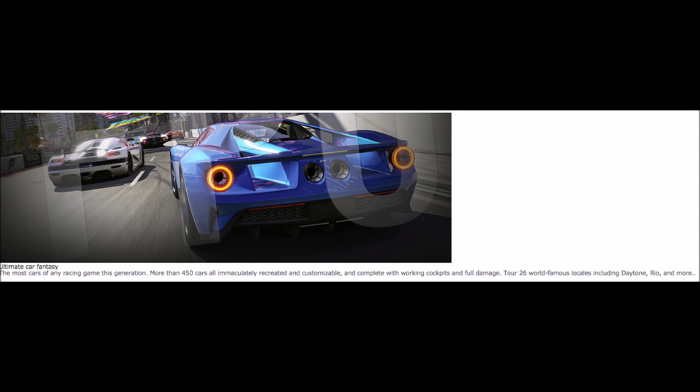The last screenshot reveals 450 cars from launch, fully customizable with full interiors, and 26 tracks from launch including Daytona, Rio, and more. We've got the Ford GT and the Koenigsegg. If you guys like this video, leave a like, comment what you want to see next, and I'll see you guys in the next one!